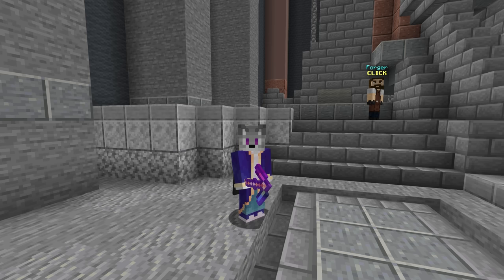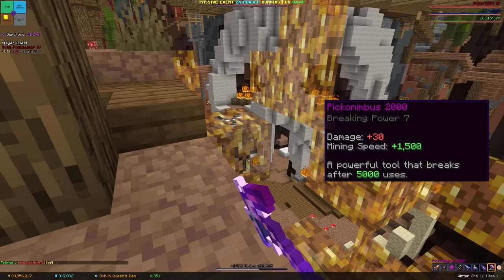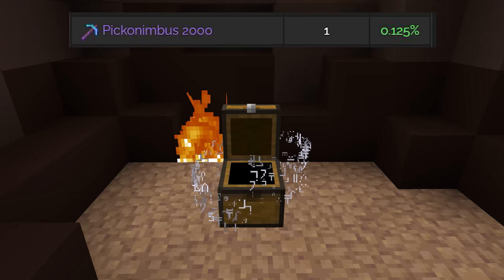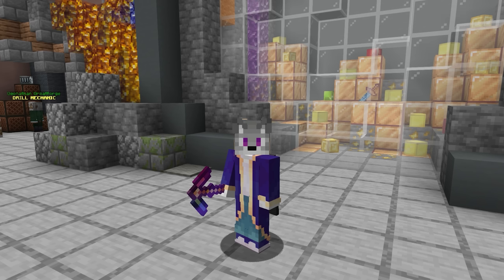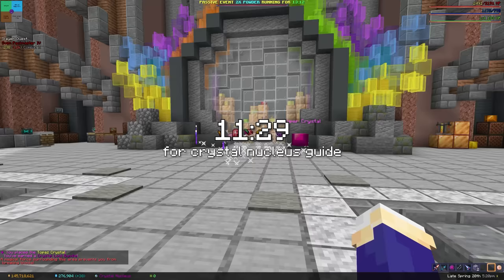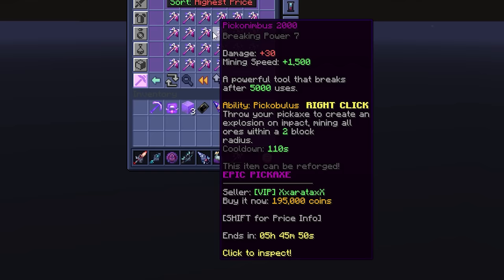Alternatively, the Pickonimbus 2000 is a pickaxe with breaking power 7 and 1,500 mining speed, but only has 5,000 durability. It's a very common drop from the Crystal Nucleus — you're likely to get one after 2 or 3 runs — and most players sell them for 200–300k coins, making it a no-brainer for both mining gemstones and hardstone. Gemstones also work differently from most ores: instead of just having an enchanted version, they have 5 tiers. When you mine a gemstone you get a rough version, 80 of which craft into a flawed gemstone, and so on up to flawless.